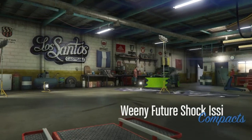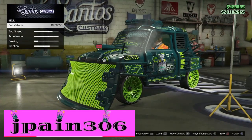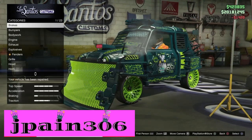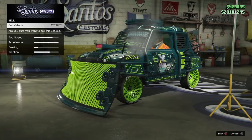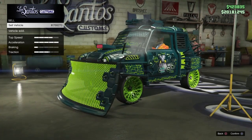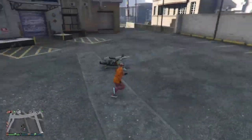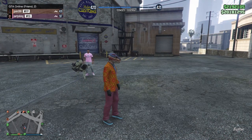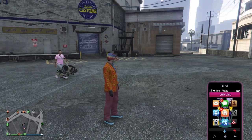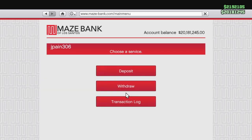Hey, what's going on everyone, this is jpain306 and today we're gonna have a duplication glitch. You can put any kind of car you want to duplicate in your penthouse garage and duplicate it from a Fagio. It's more of a swap — you're switching a Fagio for an NSE Classic.